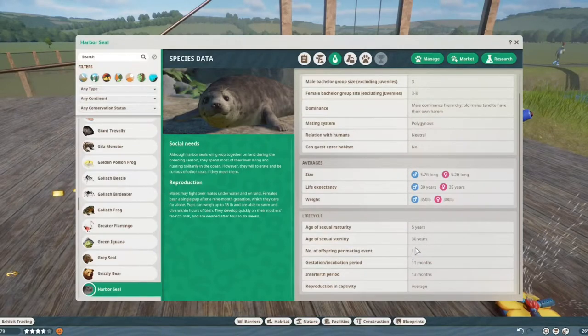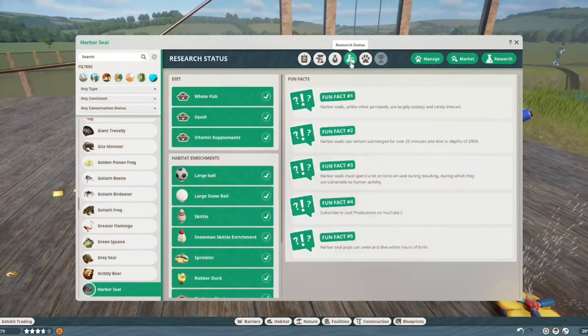They reach age of maturity at age five and can reproduce until age 30. They get one offspring every 13 months and are pregnant for 11 months. They are about average in terms of reproducing in captivity, but I didn't have any issues with it.